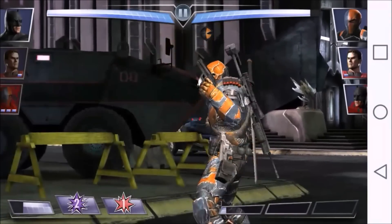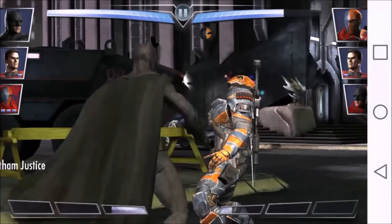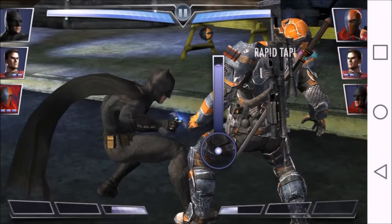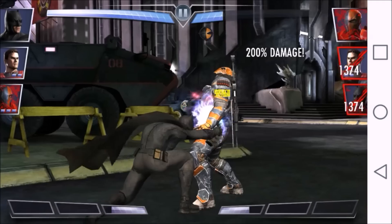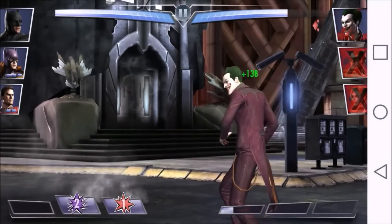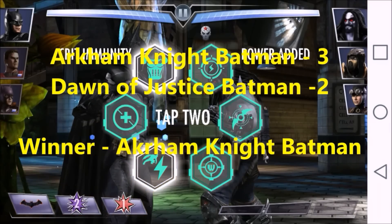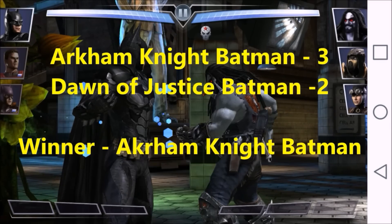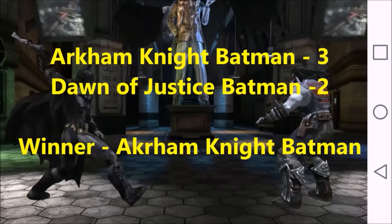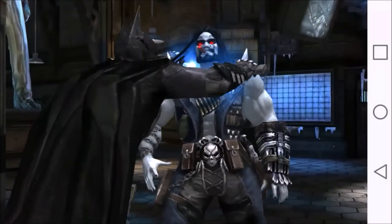So he's really flexible. Dawn of Justice Batman's passive allows him to dodge devastating specials — it does death strokes for his special — and then he can come back, stun the opponent, and deliver a knockout blow. However, his passive can be blocked. As you can see here, it was blocked, but it's still good. At the end of the day, the flexibility that Arkham Knight Batman brings with his passive gives him the victory, and you can even start off with full power. So Arkham Knight Batman takes this one.